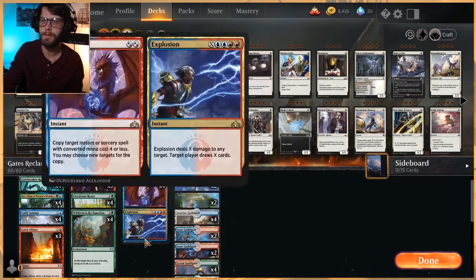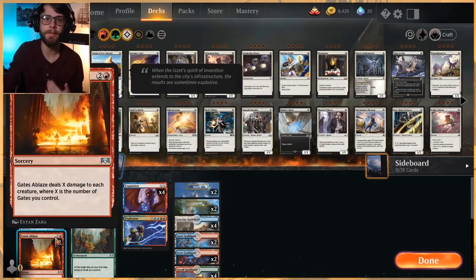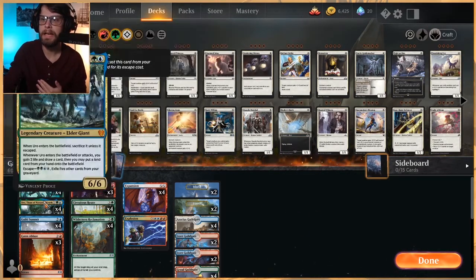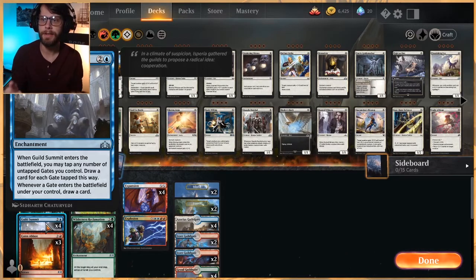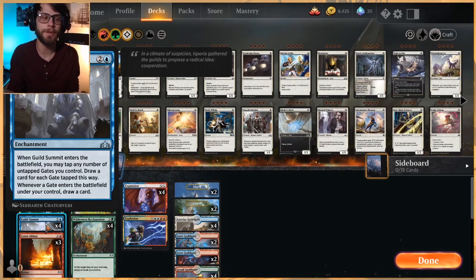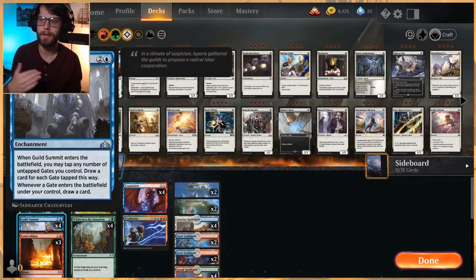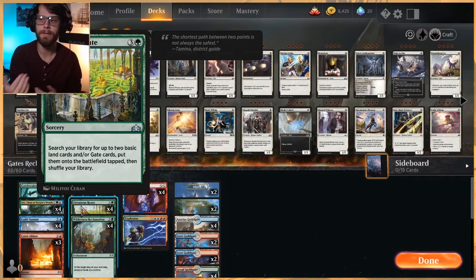The idea is every land in our deck does so much that it's worth having so many of them. Not only does it buff up Gatebreaker Ram, it also lets us draw cards with Guild Summit — any time we play a gate out, if Guild Summit is on the battlefield, we draw a card. When we play Guild Summit, we can tap any number of untapped gates and draw a card for each. There's a lot of potential to draw through the deck and find the Wilderness Reclamation and Explosions. Circuitous Route is a really good way to pull gates from our deck — we get two of them for four mana.